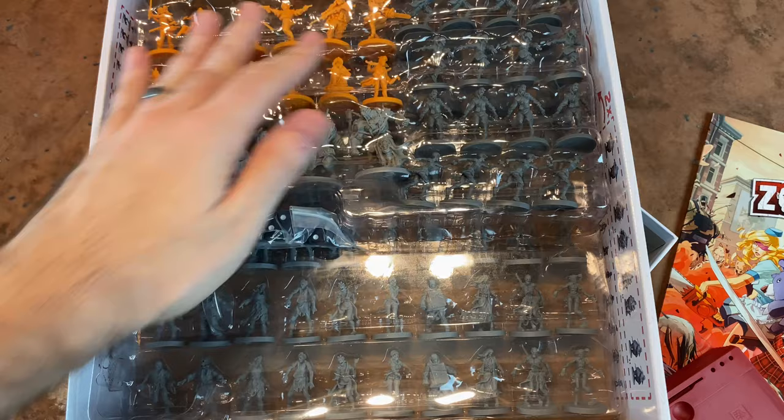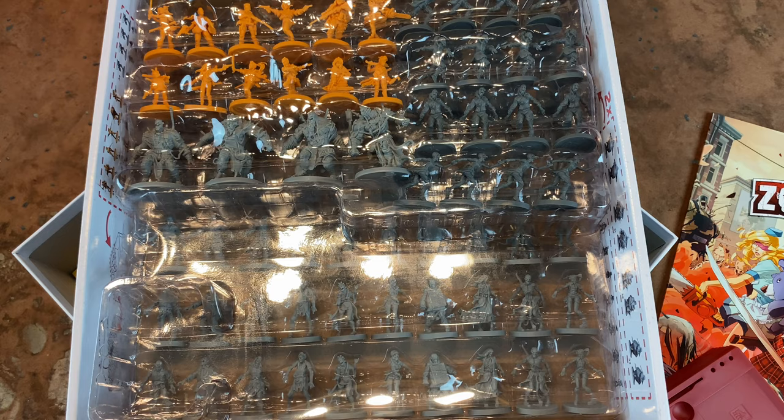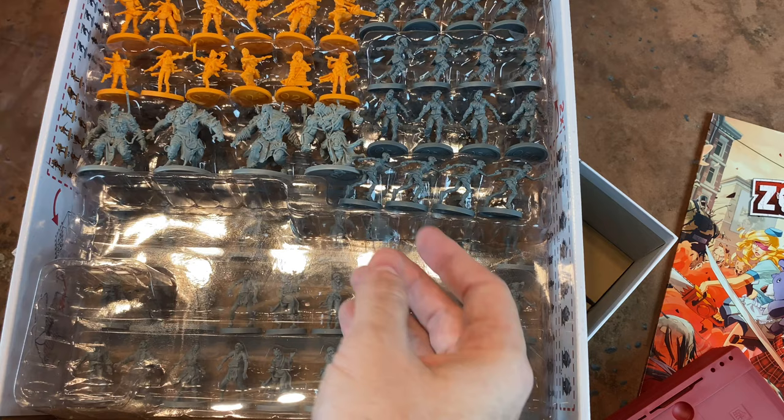Instead of making all the survivors their own colors, the survivors are all orange now, and we're going to have different ringed bases and pegs. The pegs go into those boards to indicate where you are on the XP track. They used to use a slider system — they're not doing that here. We've got basic six-sided dice, which is what the game uses. And then we've got all of these minis, with more components underneath.